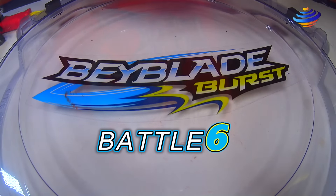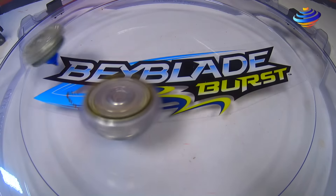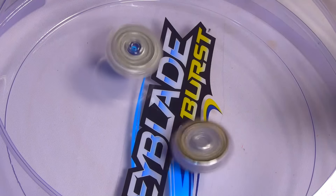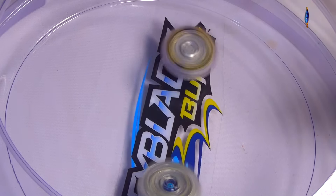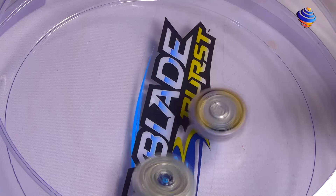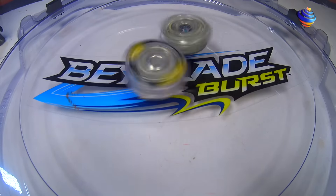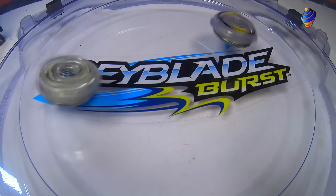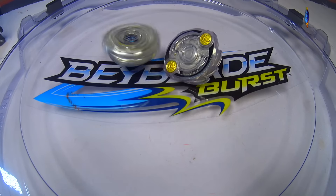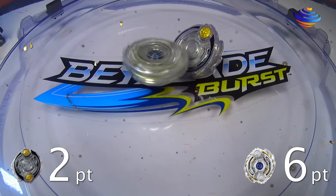Battle 6! 3-2-1, let it rip. And Takara Tomy, 3-2-1, go shoot. So who will win — Hasbro or Takara Tomy? Maybe Hasbro will win, maybe Takara Tomy, who knows? Hasbro still has a chance, don't forget. A few attacks from Odin and Odux is kind of holding out. You can see those attacks from Odin right now. And spin finish! The score is 2-6. That was a pretty awesome battle.